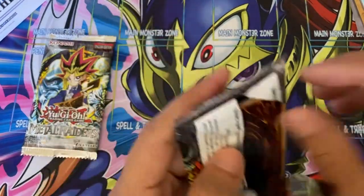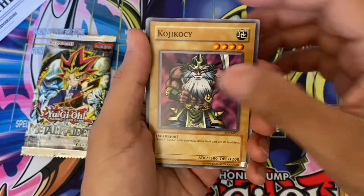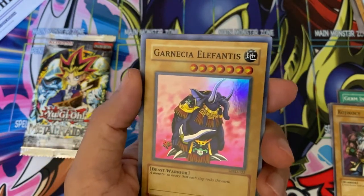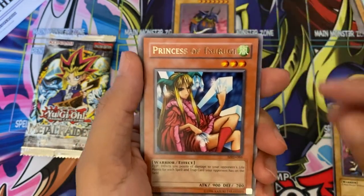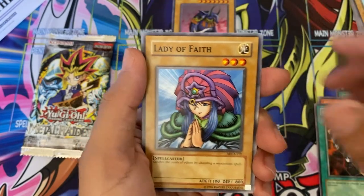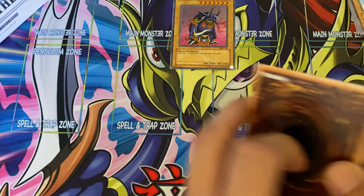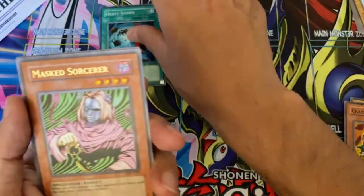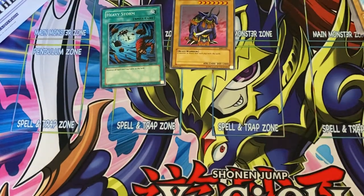All right, Metal Raiders — let's see what we can pull. I remember my brother pulled a secret rare Gate Guardian from this set. Blue Wing Crown, Kojiki, Pernicious Elephant — that card only made one appearance in the anime, when Bandit Keith and Pegasus were dueling each other. Princess of Tsurugi, The Cheerful Coffin, Lady of Faith, Cocoon of Evolution, Disc Magician. Dream Clown, Mystic Horseman, Crass Clown — oh, Heavy Storm, very nice! I remember that one. Masked Sorcerer, Ocubeam, Paralyzing Potion, Launcher Spider, Cocoon of Evolution. That is it for this video — don't forget to leave a like, subscribe, we appreciate it, and we'll catch you guys on the next video!